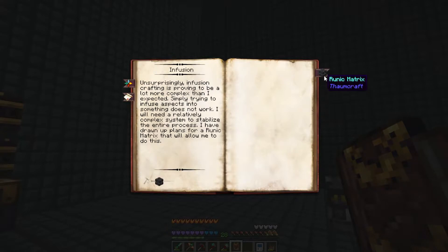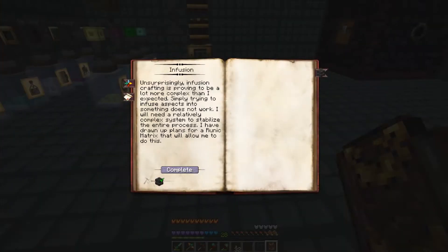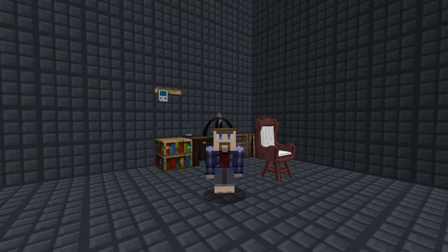So we can click that, and now we have this step unlocked, which requires making the Runix Matrix, which thankfully is just pretty easy — it's just some arcane stone bricks and a niter. And that step was at least simple, which thankfully unlocked the Arcane Pedestal. And now we can go back to ignoring Thaumcraft and pretend this doesn't exist some more.